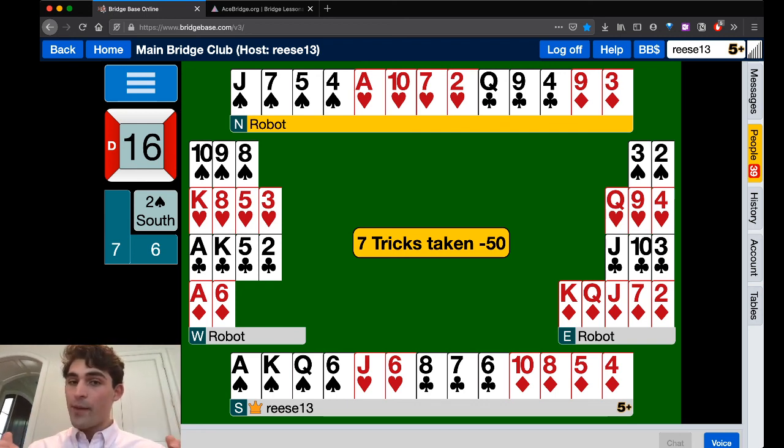Thank you so much — I really hope y'all took something away from this today. If not, just remember the image of standing on the table, jumping and screaming and dancing. That's how effective an opening preempt can be — or just a wild jump. It can really take away and intercept the communication channels between the opponents. Please check out acebridge.org if you're interested in learning more about lessons with me and my team. Best of luck in all of your bridge endeavors from acebridge.org. Thank you so much.